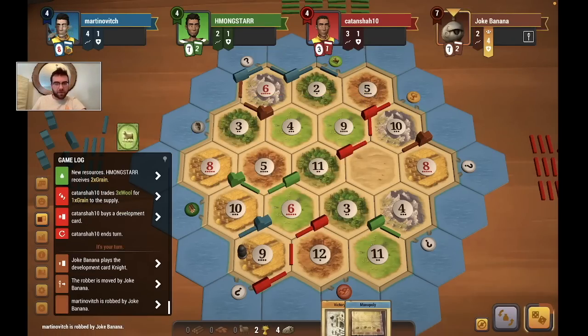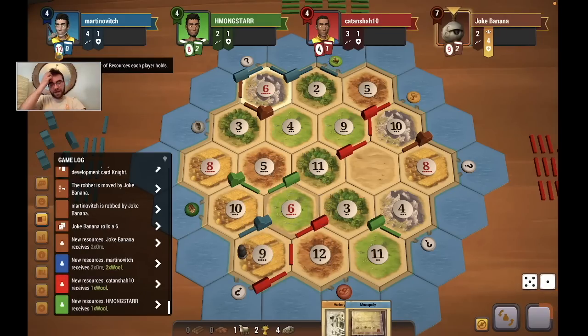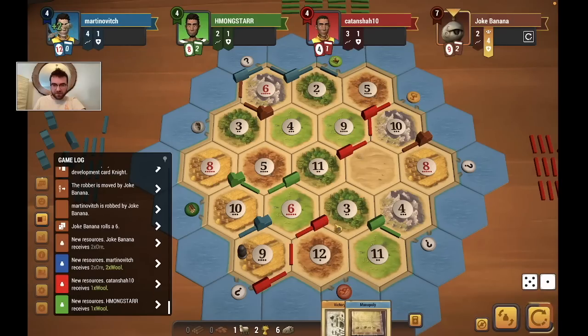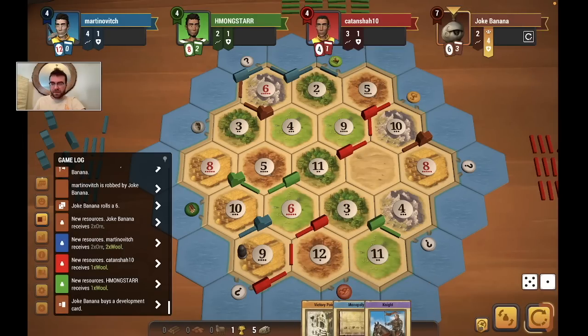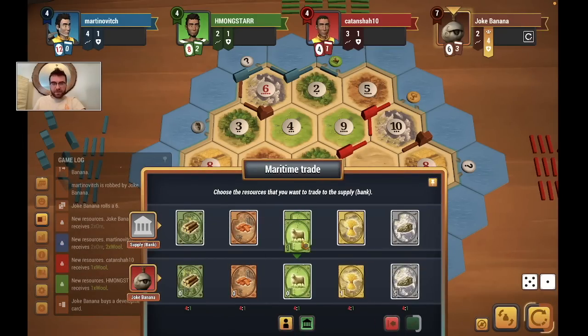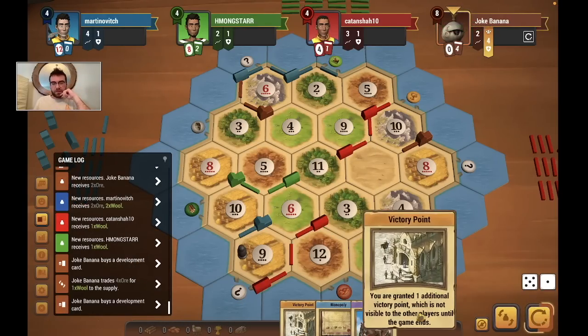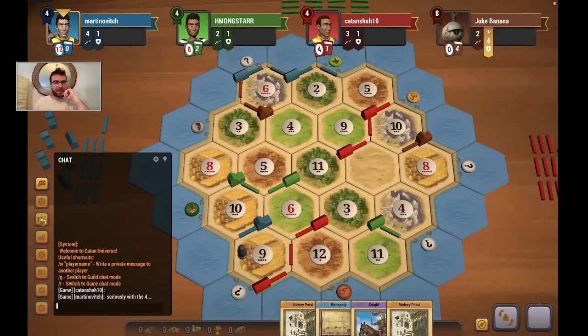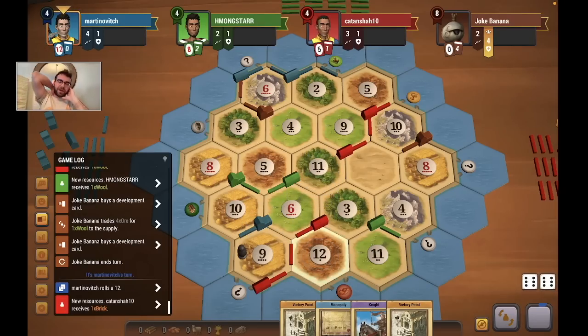I can buy 2 dev cards. Let's buy one first and see what it is — a knight. We're going all in here. A victory point! That's kind of what I was looking for. I'm pretty sure we've got this largest army on lock now — I doubt anyone can take it from me. We've got a Monopoly in our back pocket. Hopefully we can use that to build a quick road and settle somewhere. The only thing is I don't have a port, so it's going to be a little trickier to do a really crazy turn with the Monopoly.